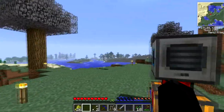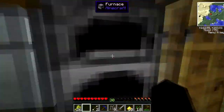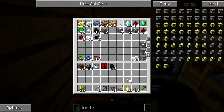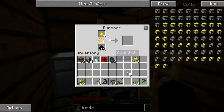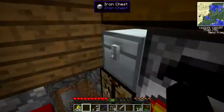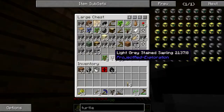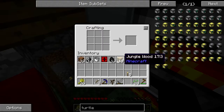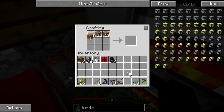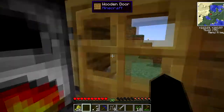Hello everybody and welcome to another episode of Tech It — I believe this is episode three. I did a little bit more mining off camera but we are a bit low on stuff. We're going to throw in some gold and make an advanced turtle — the reason for that is it's easier to do some of the programming for it.